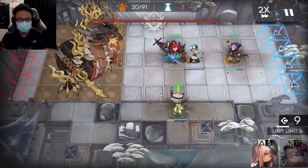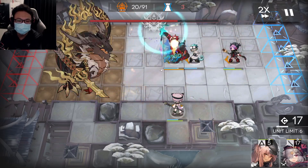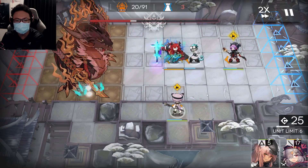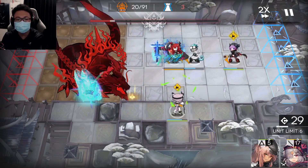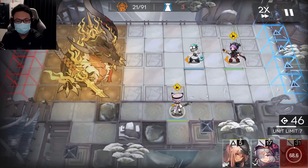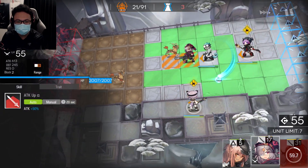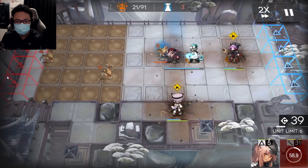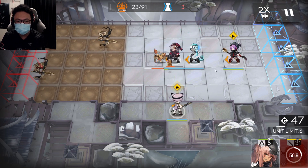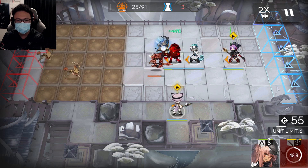After the boss does a little squeeze, it's a good sign that you can turn on Surtr's skill. Don't worry about your single target medics — in the first phase, the boss's cross-area damage is not that painful. You can remove Surtr once she's done.